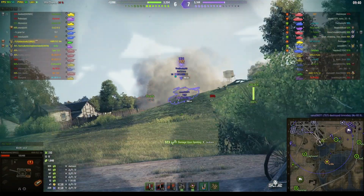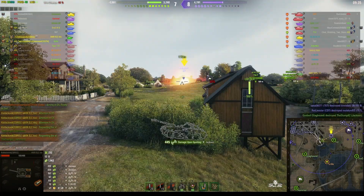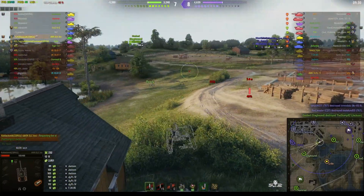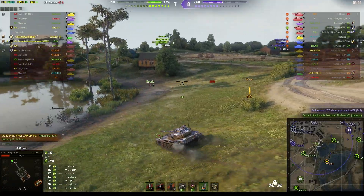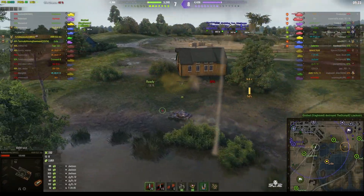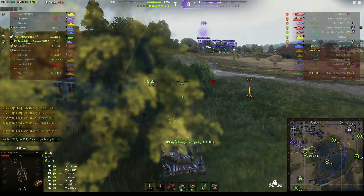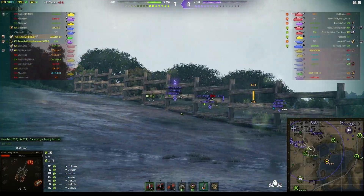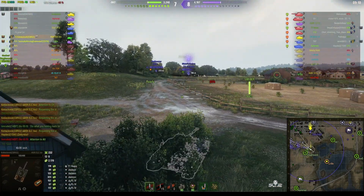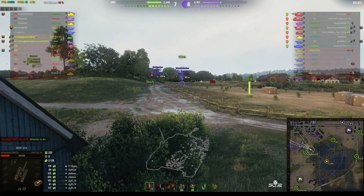He can't turn the gun to bear on that guy at the moment - the gun has a very narrow arc, only 15 degrees either side of the centerline - and he wants to remain incognito to keep spotting. He got the spotting off the Jackson who got wiped out. Now he's trying to spot these guys - looks like tactically moving downwards and his compatriot in the Hummel are firing on enemies coming out of the town.